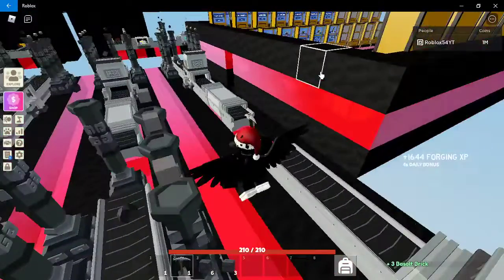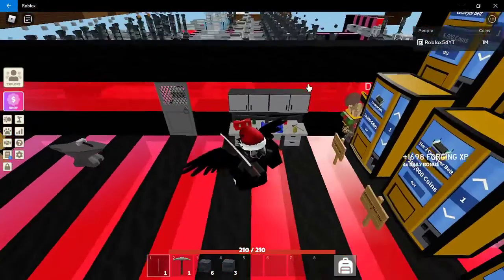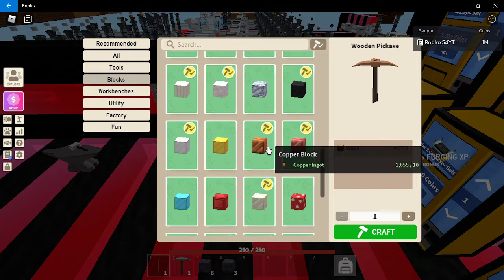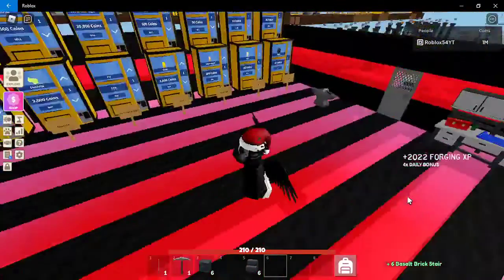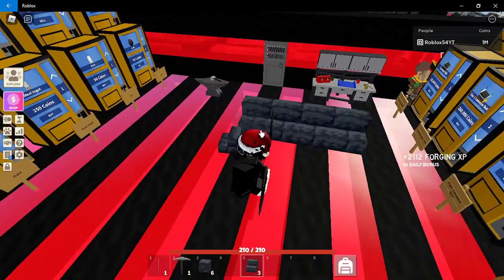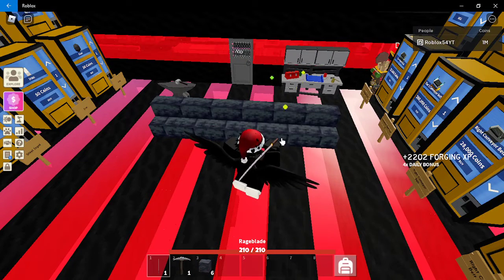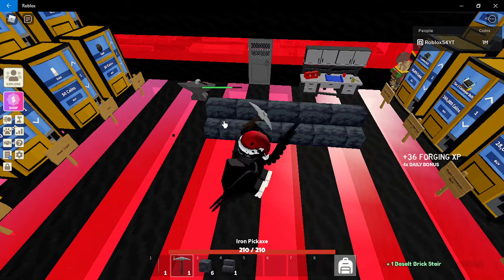Now if we go back and go to the workbench, let me show you the stairs. We got six basalt stairs, so you can just place them right here. These are the basalt blocks — this is one of the things you can make. You can make stairs, slabs, or bricks — different types of basalt blocks.